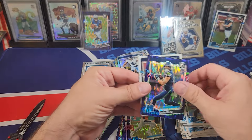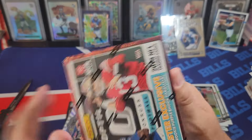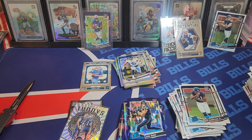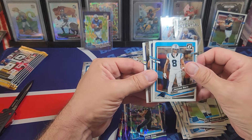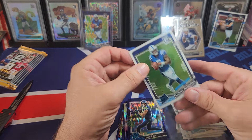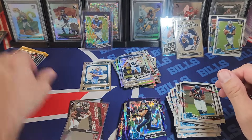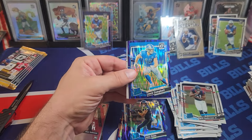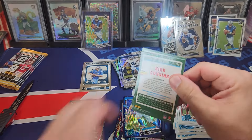I was wrong — it wasn't six boxes. This would be box seven. Really tough. AR base, then a Bijan insert. Bijan on the primary colors insert. Did we pull the CJ Stroud card? I don't think we pulled CJ yet. Maybe we'll get a CJ hollow and make up for it. Michael Thomas on the hollow.